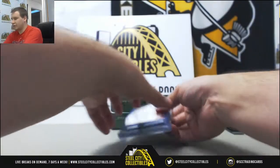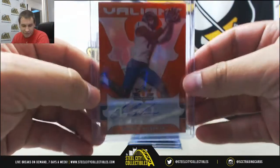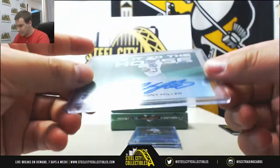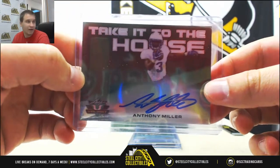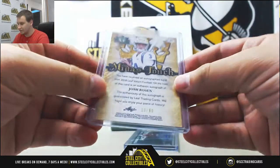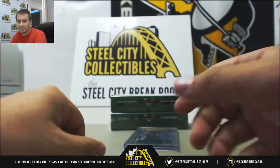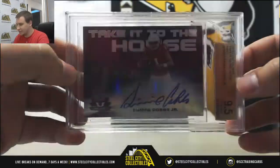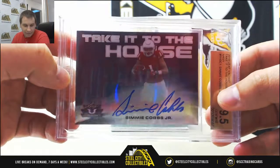We're going to start off with an orange auto of Cedric Wilson Jr. — that's number 27 of 35. That will go to Chris S. Take it to the House autograph, Anthony Miller, that's a green, 4 of 60 — that will go to Michael R. Midas Touch autograph, Josh Rosen, green parallel, 10 of 60 — that one is for Philip M. And your encased is going to be Simi Cobbs Jr., Take it to the House, Navy — a 9.5 gem with a 10 autograph, 2 of 25. That's going to go to Chris S.